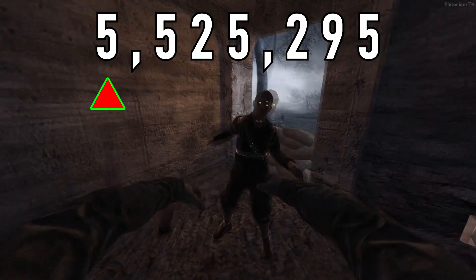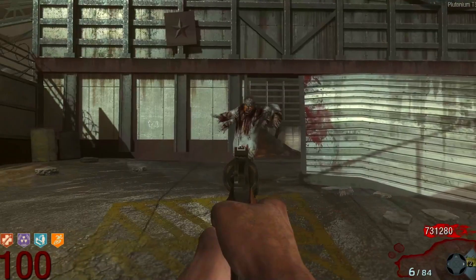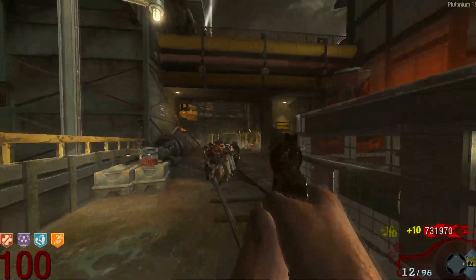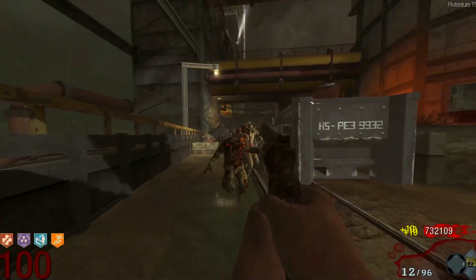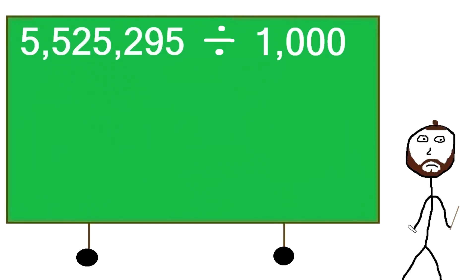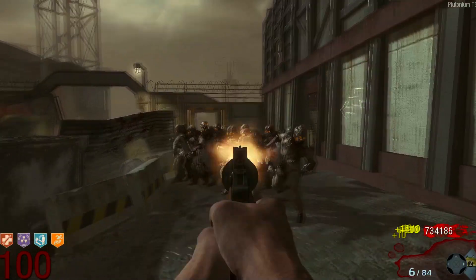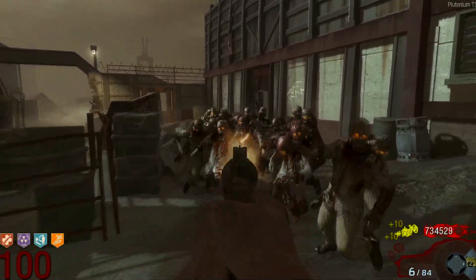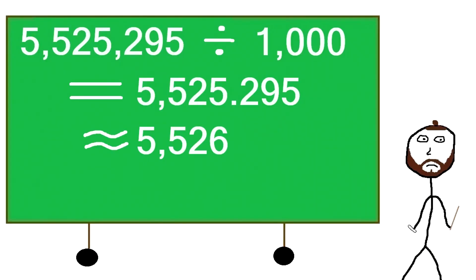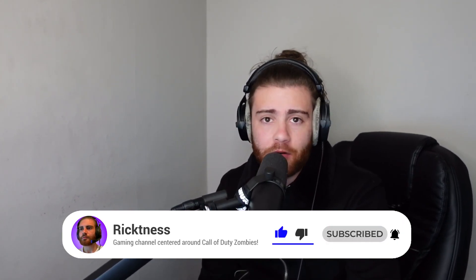A zombie at round 100 has health of 5,525,295. A single shot from both the Python and the upgraded Python, the Cobra, deals 1000 damage. Dividing the zombie's round 100 health by 1000 gives us an answer of 5,525.295. You cannot fire 0.295 of a shot, therefore we round this number up to 5,526. This means you would need to fire 5,526 shots from the Python and/or the Cobra to kill a single zombie at round 100.